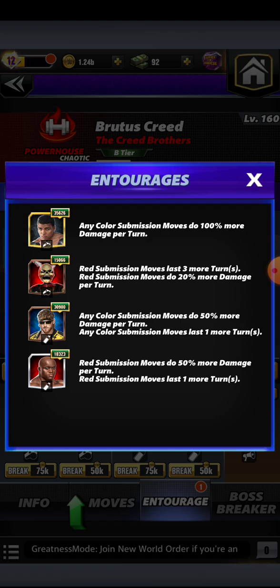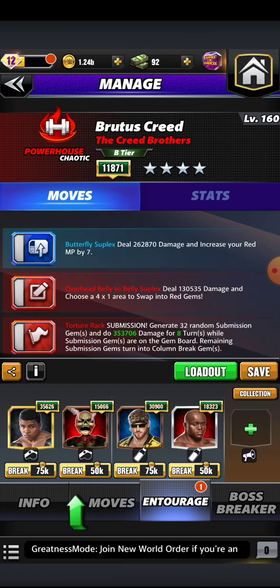We are just rolling in the turns - that 350k in these type of matches, especially for the MLC free-to-play champion, it's going to be a cakewalk. Last and certainly not least, we got the almighty modern era powerhouse Bobby Lashley - red submission moves do 50% more damage per turn and red submission moves last one more turn. So we got all these turns going on here, that's a grand total of eight. Some alternatives: modern era acrobat Shelton Benjamin for additional submission move damage, and on the trainer side attitude era striker Stone Cold Steve Austin where he beefs up any submission move damage any color by 50%.